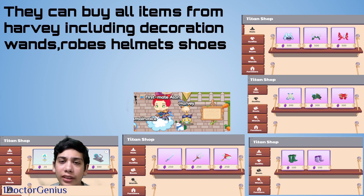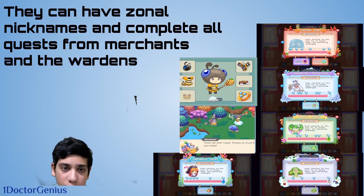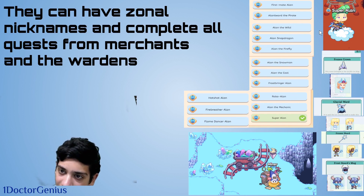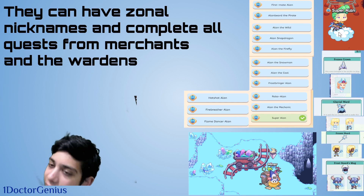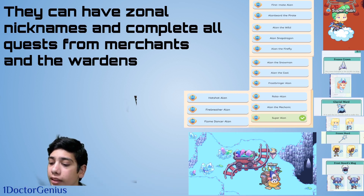Members can also buy all decorations, robes, and shoes from Harvey's shop with no limits. Members can complete all quests from wardens and merchants. Additionally, members can have zonal nicknames — there's a full list of every member nickname available, including things like 'Super Allen.' Some items can also be obtained from the Miner merchant by collecting frozen ice crystals.